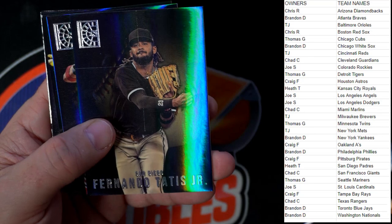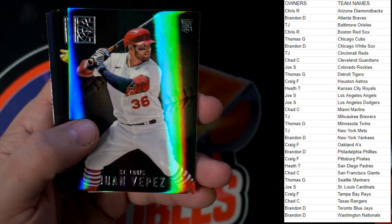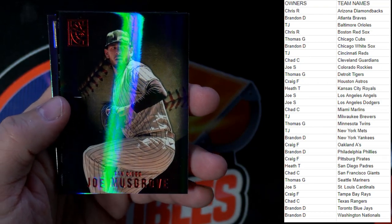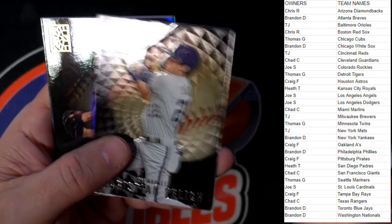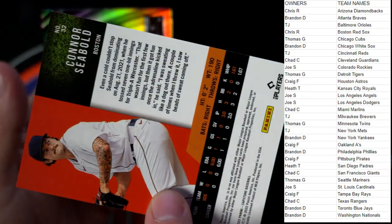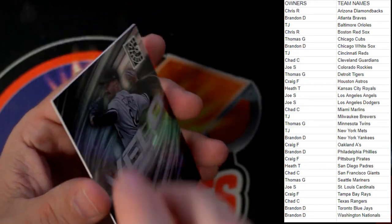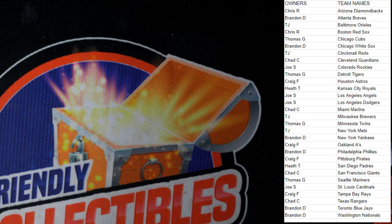Last pack to round out the box — come on blue steel, come on graffiti. Trey Turner, Tatis Jr. — he used to be the guy you want to see. Joe Musgrove, San Diego Padres — Heath T, that's a red. Christian Yelich, Milwaukee Brewers — TJ. Connor Seabold, Boston — gold rookie — Chris R. Dylan Cease, Chicago White Sox — Brandon D. That rounds out the box — no graffitis, no blue steels.